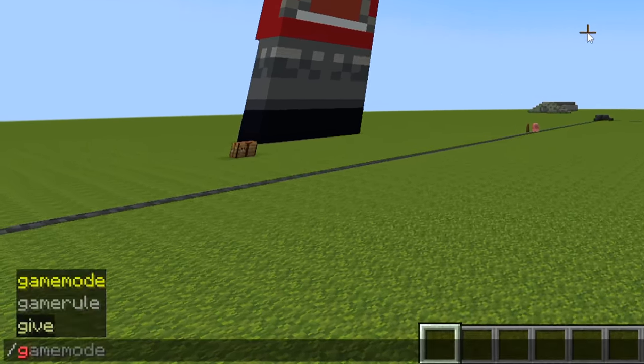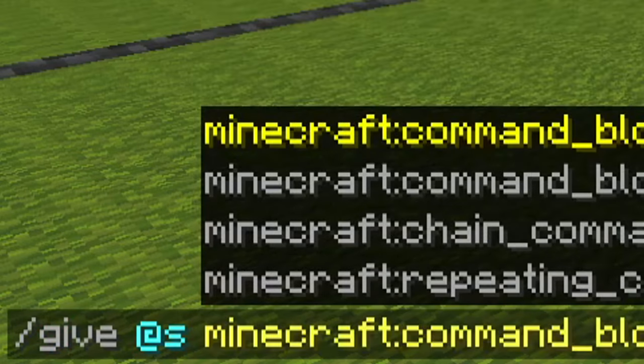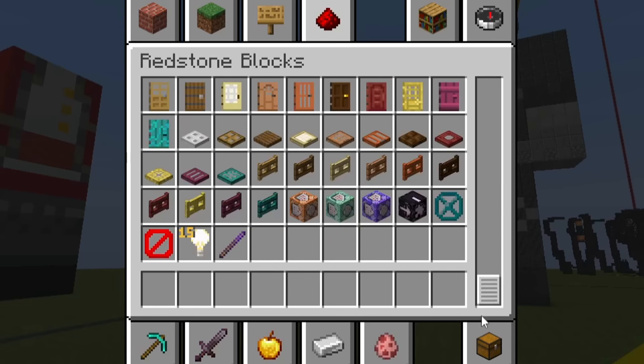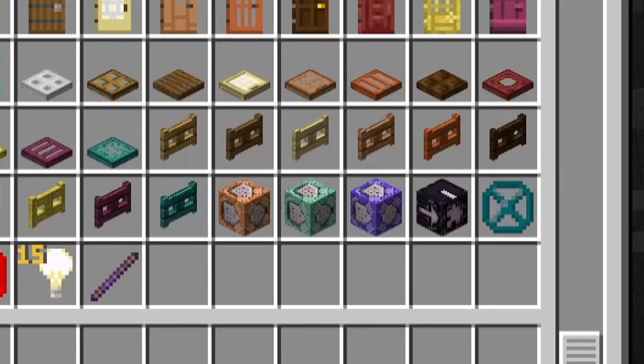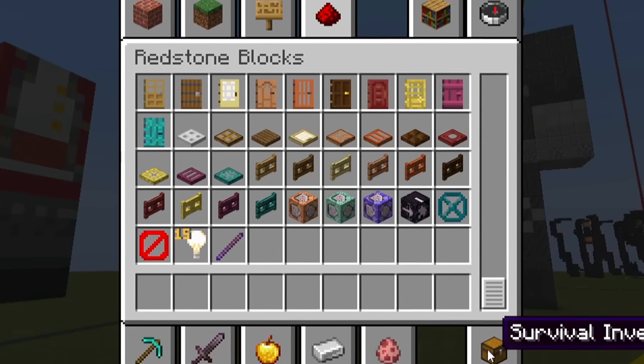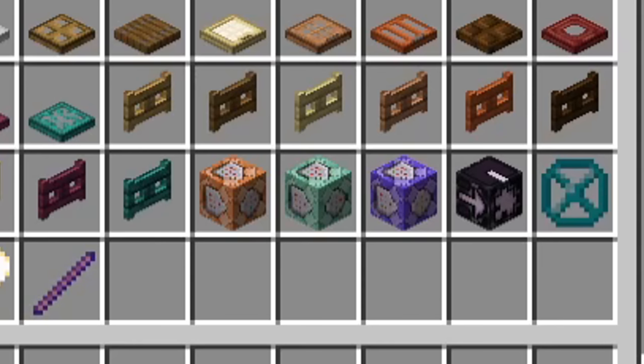We all know the old way to get it, which is /give @s command_block. You can still do it this way, but the only requirement now is that you have to be an operator — whether that be cheats enabled in single player or an operator on a multiplayer server. But if you have this menu open while someone de-ops you, these blocks will stay there.